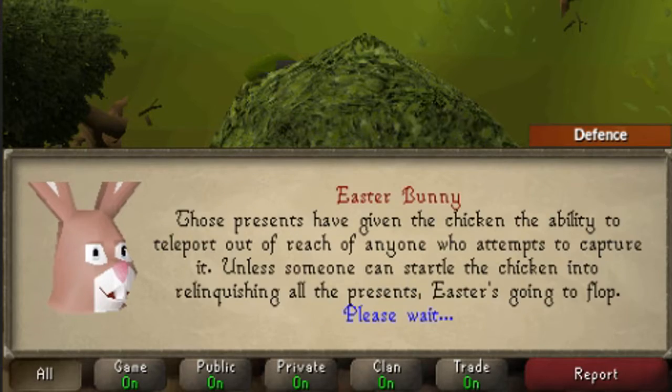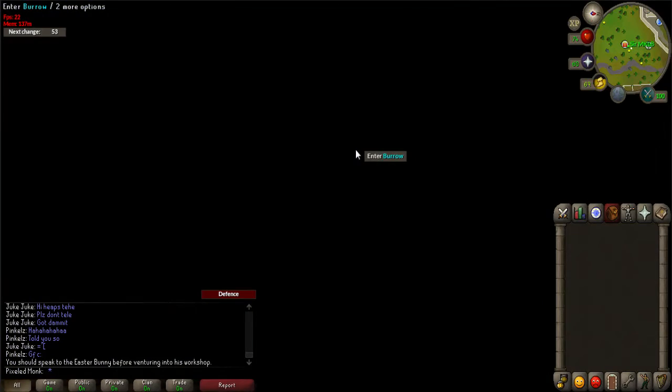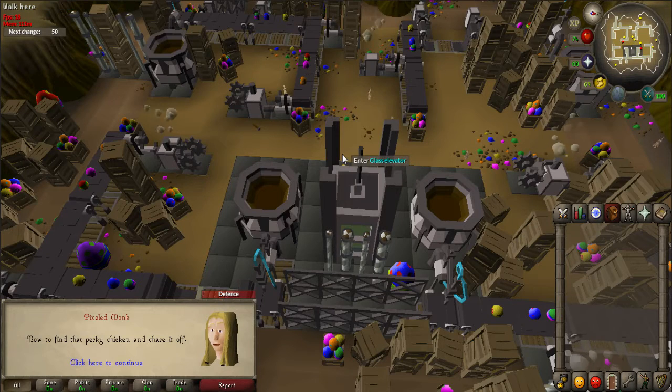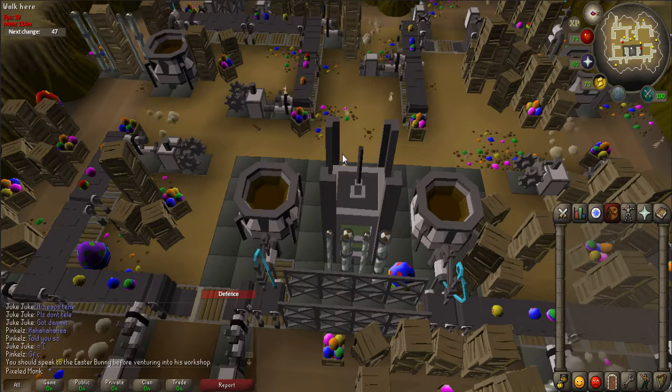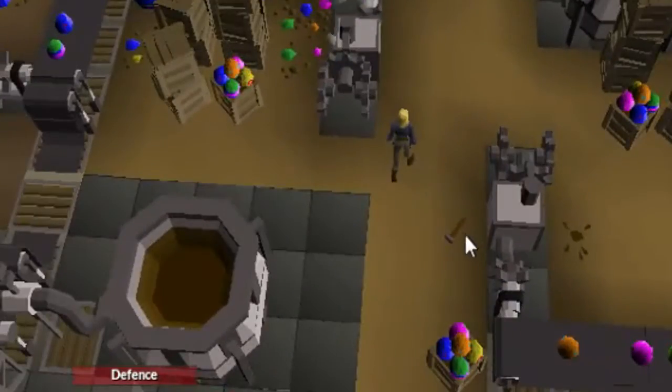Your job will be to get rid of that feathered foe by chasing him down 8 to 10 times. Go into the burrow. This is an instance room where you will be all by yourself, but the following steps are the same for everyone. Before you start, pick up the tinderbox and hammer that are nearby the elevator that you arrived in.